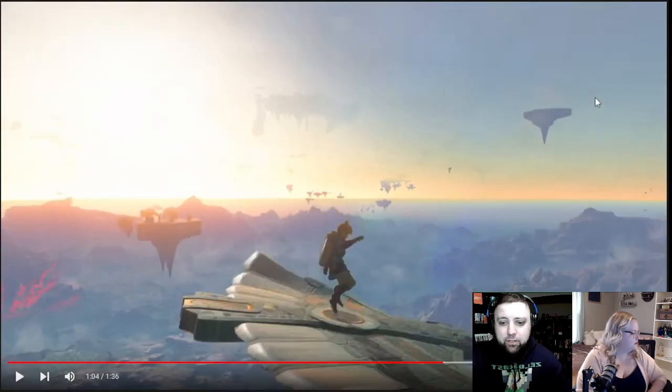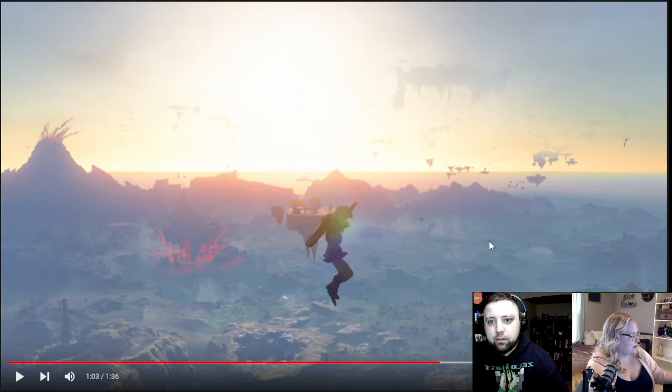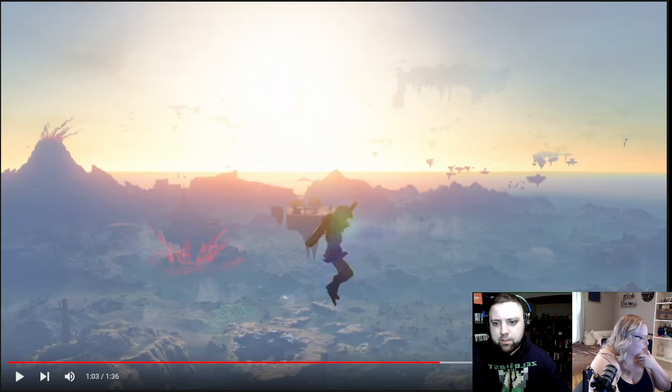And now Link is falling. We've switched back — let's stop at 1:03. You can see the castle being raised by that red energy in the background. There's a big crater where the castle was. We can see Death Mountain. Look at that huge island in the sky — tons of islands floating in the sky. It looks like this is clearly gonna be the big gimmick of this game: all the floating land. I wonder what that big thing in the sky is.